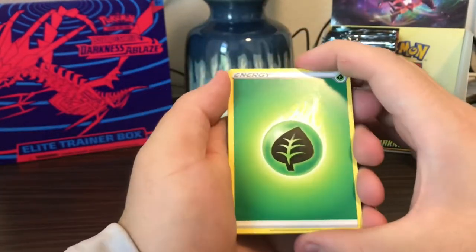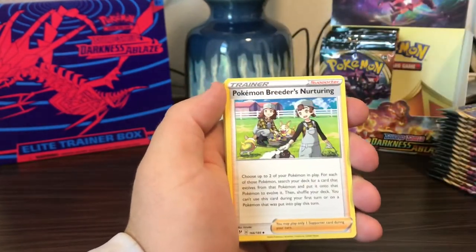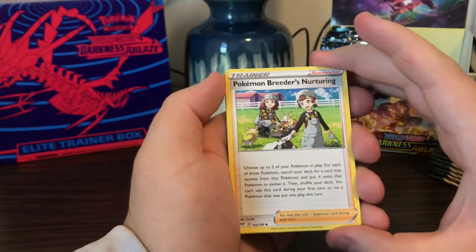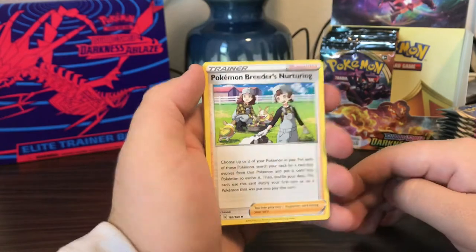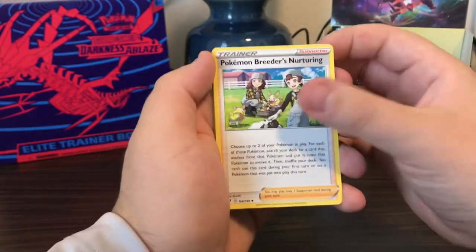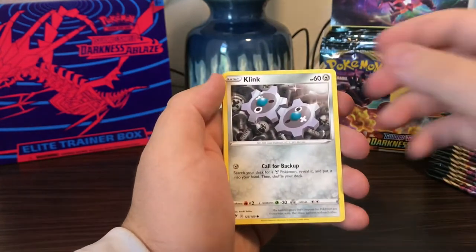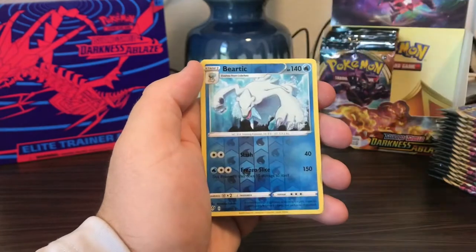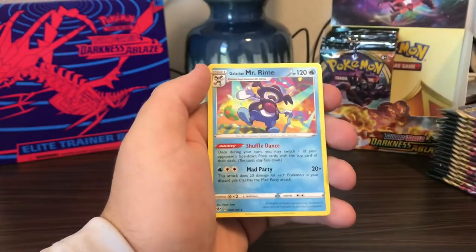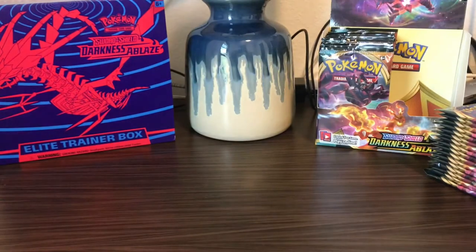Leaf Energy, Vibrava, Gothita, Pokémon Breeder's Nurturing — there's actually a really cool full art and rainbow rare for that card so it'd be a cool one to pull. Wimpod, Grimer, Clink, Ducklett, Mareep, Beartic, and Galarian Mr. Rime is the rare non-holo.